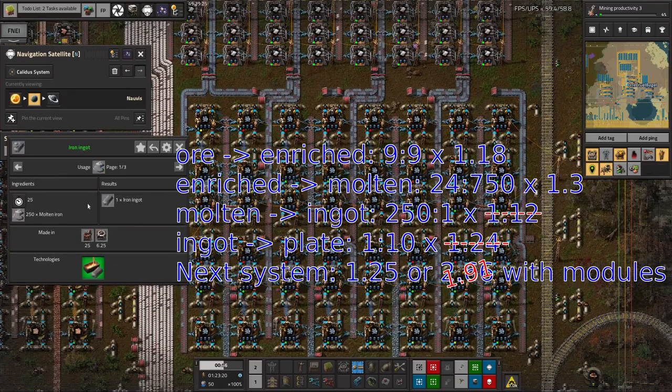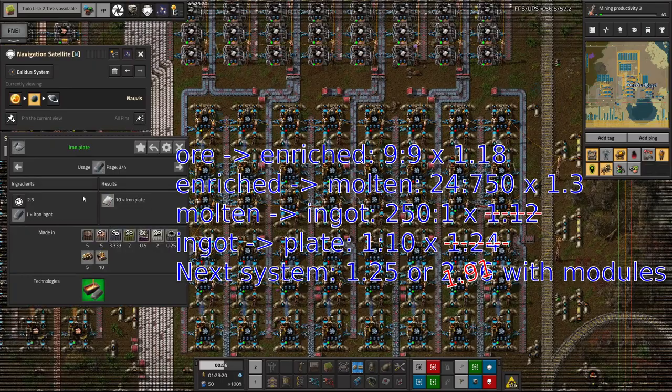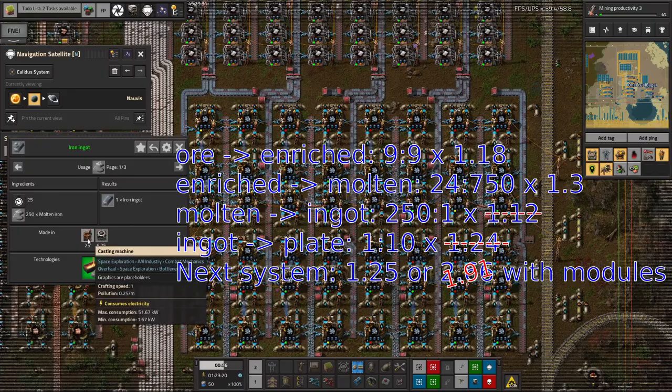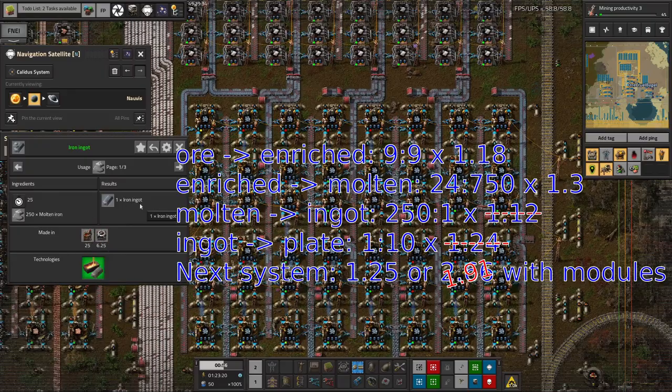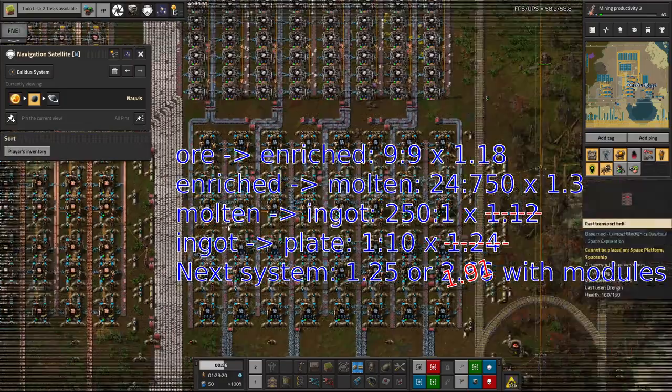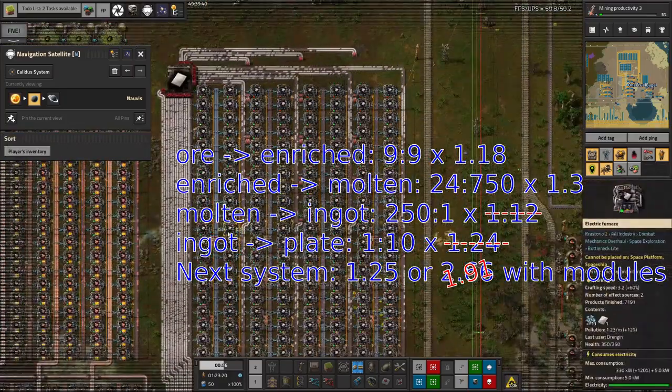Maybe it's at this stage or one or two of these stages on the way through that you can't use modules. What seems quite likely is that you can't put modules in a casting machine — that seems like the sort of thing that might be the case, but I don't really know. I do know I've been told my numbers last week were a little ambitious, so check the comments on that video for more details.